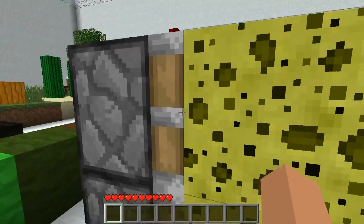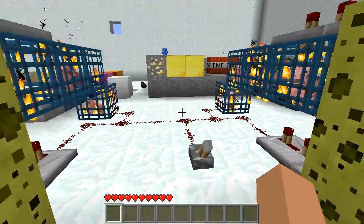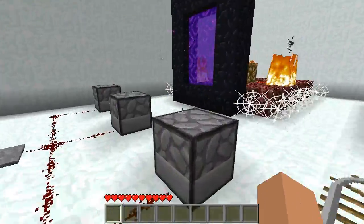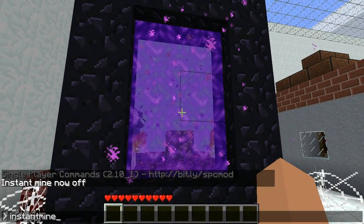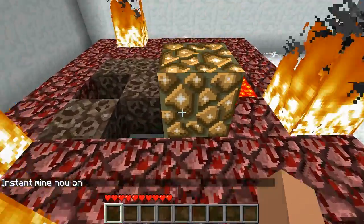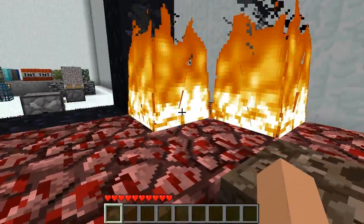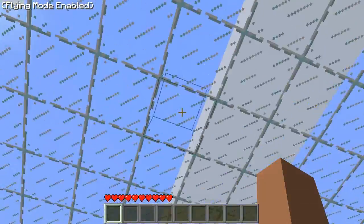Sponge, pistons, sticky pistons — there's no regular pistons, I think. The spawners, there's the portal. So you've seen the portal. That's netherrack, glowstone, lava, soul sand which I'm standing on. The walls are made out of snow, there's glass — same thing, just more HD.